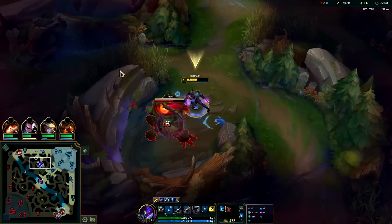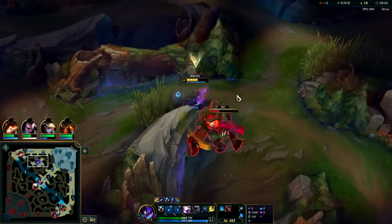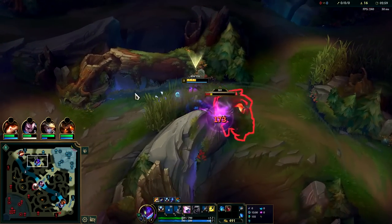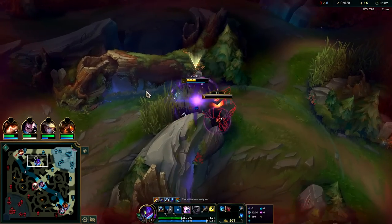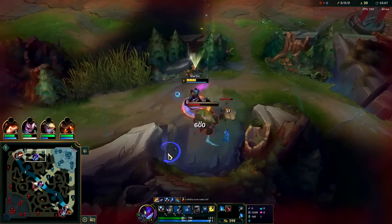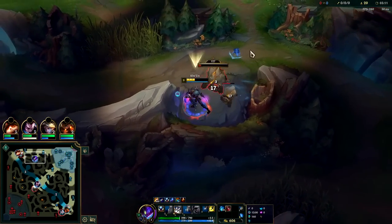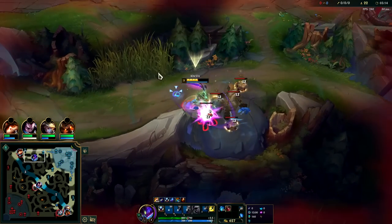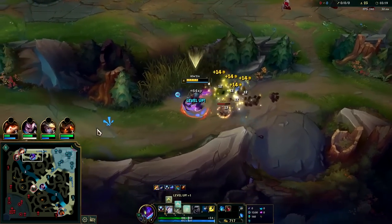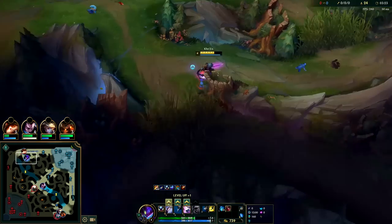We have two smite charges, so we'll go ahead and smite this guy immediately because we have Cosmic Drive so it came up nice and early. Auto into Q, hop over this wall. We get full Q damage because this guy's obviously isolated. We use our W since it's up, hop the wall — you want to kill the big one first here, since the big one does all the damage. We finish around 3:20, not bad for Kha'Zix.